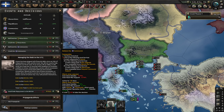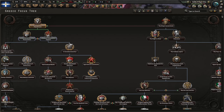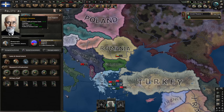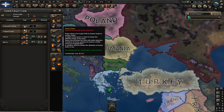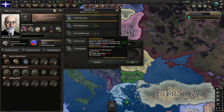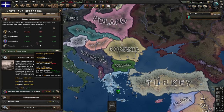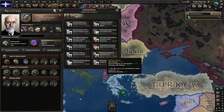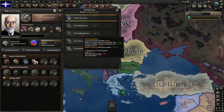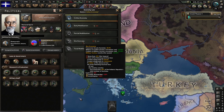Let's improve worker conditions and start debt repayments. Should we request communist support already or work on economy first? Let's go for these because this is extra political power and research slots, then request communist support. When the communists are friendly, we can start getting some advisors. I'd love an agency but we just don't have the factories for it. If we could get some extra war support from world tension and a proper advisor, I might actually go to partial mobilization soon. Socialist economy, please. And better guns. Also some steel.